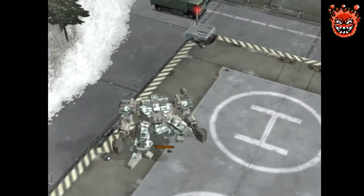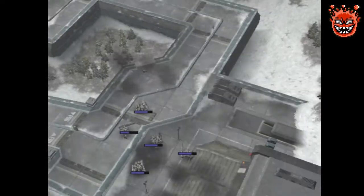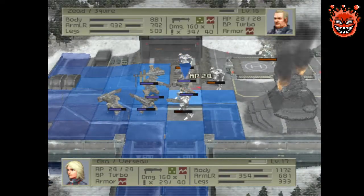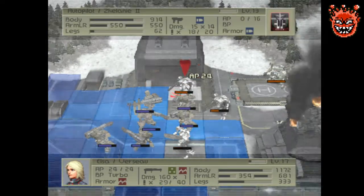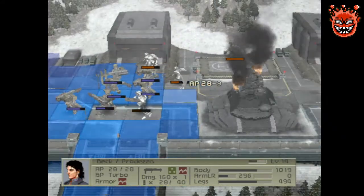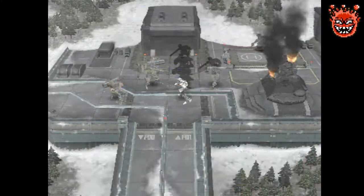Holy shit. Thankfully I do have fire protection, but that's only going to protect me for a certain amount of time, especially if I don't bother healing. Elsa in position, Zeed in position. So with the first group — oh shit, we still need to deal with this guy. Let's get Beck out of the way and finish him off.